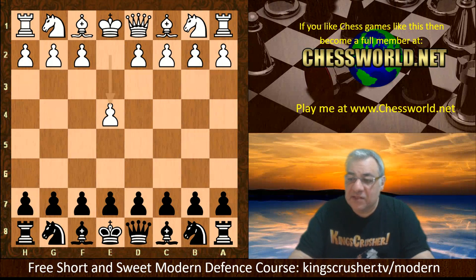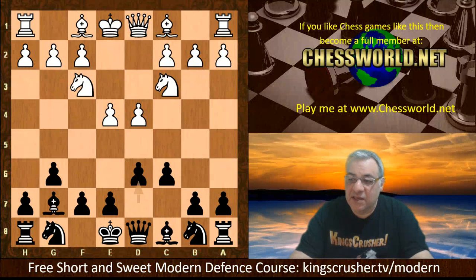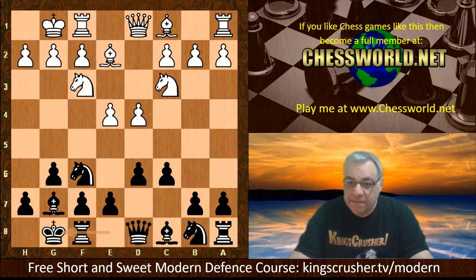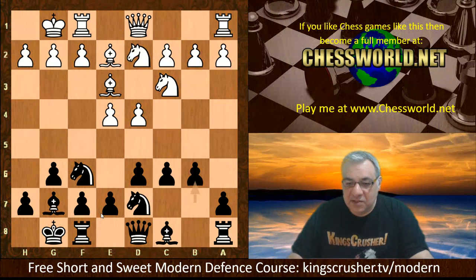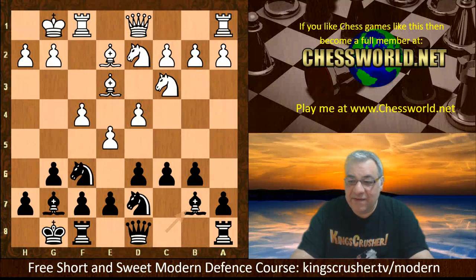So e4 and Magnus plays the Modern Defense, g6, and it can transpose sometimes into a Pirc defense. After Knight c3, c6, this is now transposing into the Pirc defense. We see Bishop e2, Knight f6, both sides castle, Bishop e3, Knight bd7, Knight d2, b6 — setting the scene for provocation, maybe asking white to play e5 at some point. We have f4, a delayed Austrian-style attack, with e5 now on the cards. Bishop b7 and now e5 is played.